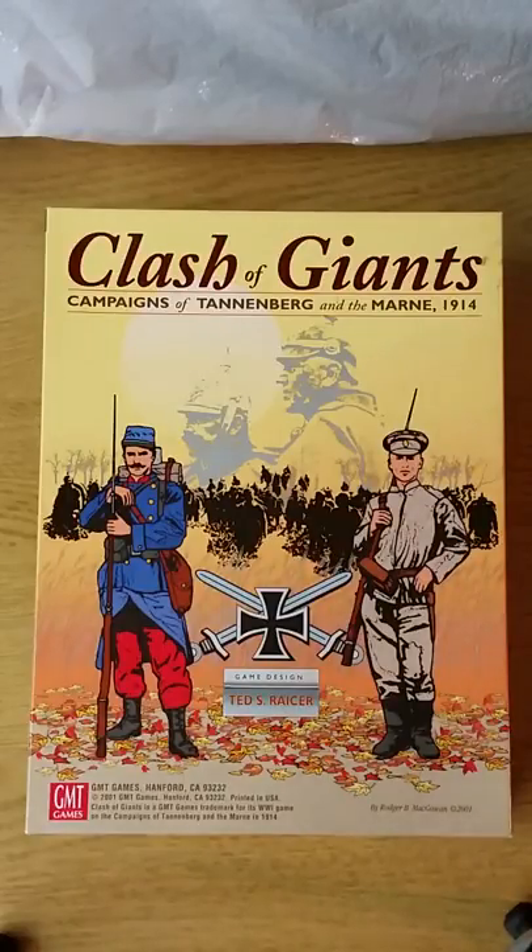Hi everyone, this is Blast Pop. Today we have GMT's 2001 game, A Clash of Giants, which includes two games from Ted Racer. The first is Campaigns of Tannenberg and the Marne, both in 1914. Tannenberg was a battle between the German and Russian empires in Prussia and Western Russia/Poland areas. And the Marne was one of those desperate defenses by the Allies to stop the German advance on Paris.